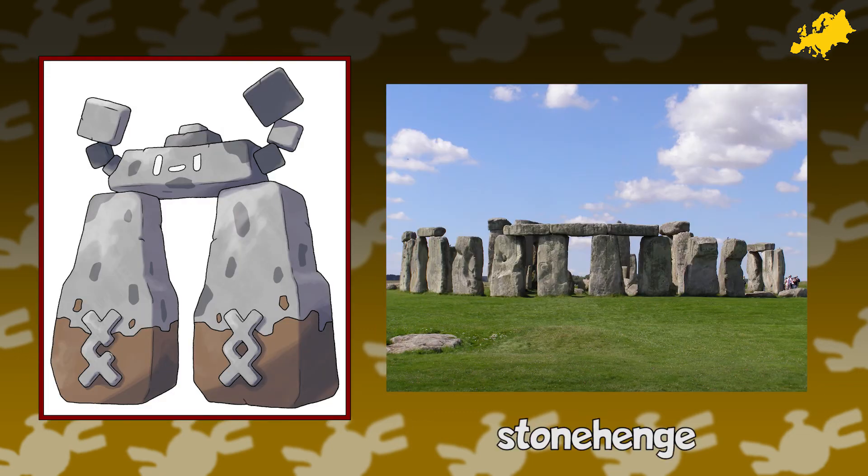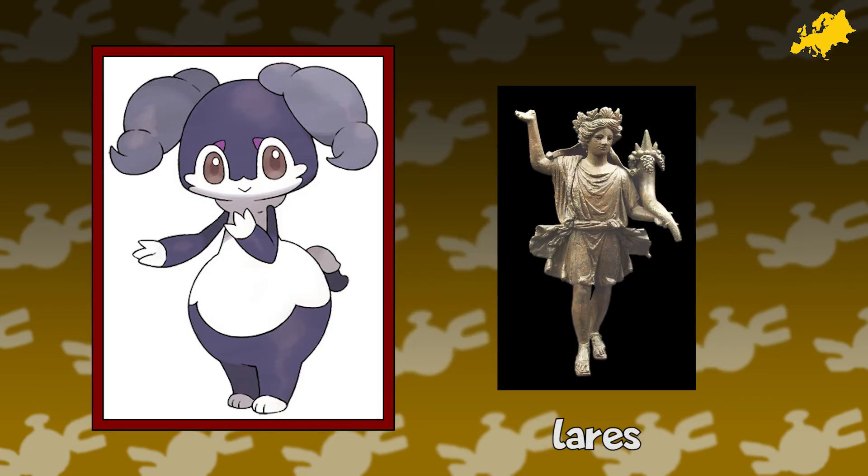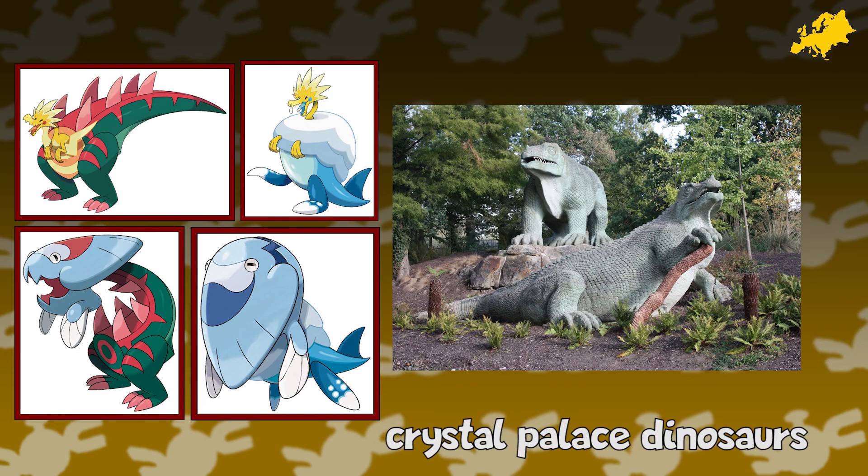Stonjourner is based on one of the stone formations from Stonehenge, a mysterious monument from the Middle Neolithic of Wiltshire, England. Indeedee — Lares are ancient Roman deities said to protect the house in exchange for worship and gratitude. They apparently hold rhyta, which are horn-like containers. Indeedee's caregiving and protective nature as well as its horns link it to this inspiration. Dracozolt, Arctozolt, Dracovish, and Arctovish are based on the Crystal Palace Dinosaurs, a series of misassembled dinosaur sculptures displayed at Crystal Palace Park in London. Good to know they actually are based on something and not just horrific mistakes in the Pokémon universe.